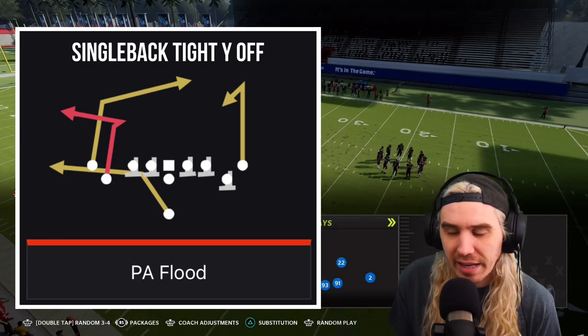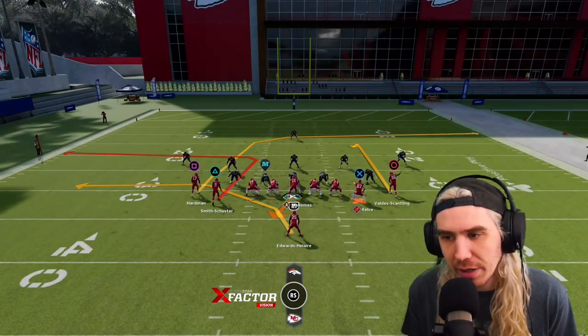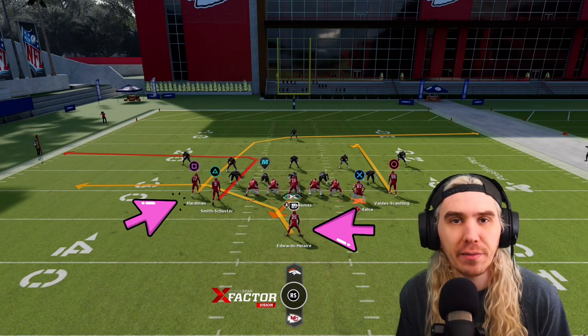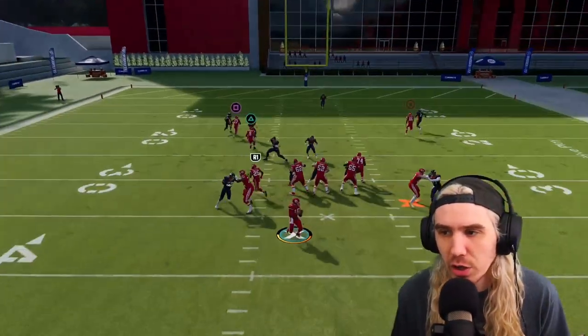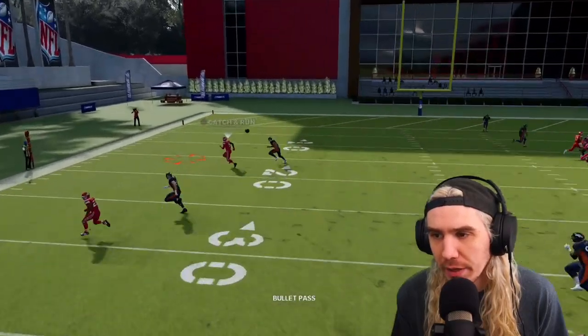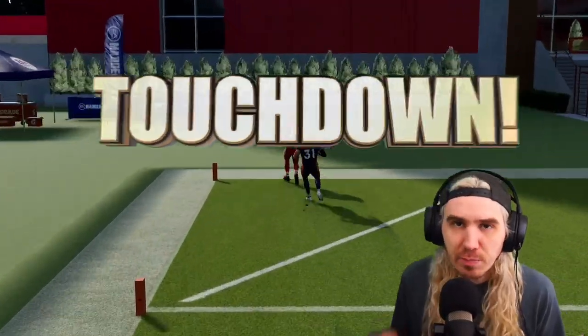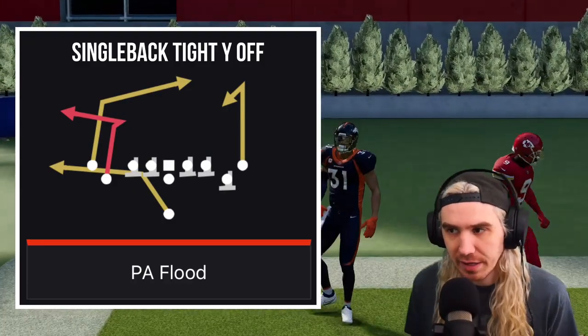PA Flood - I like this play a lot. Look what's happening with Schuster here, look what's happening with Hardman, and then you have Edwards O'Leary out of the backfield as a little bit of a bailout route. We have a wide open triangle down the sideline. That's a touchdown. This book is stacked with a ton of fun stuff like this.